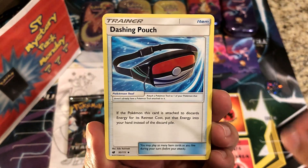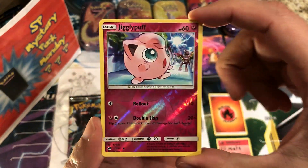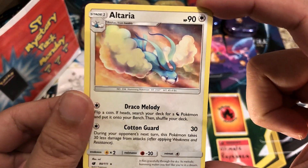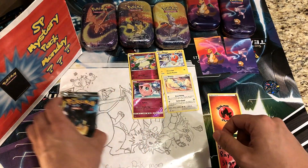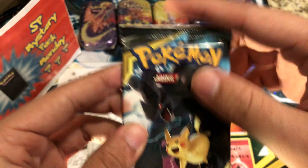What do we get from Crimson Invasion? We got a star, Jangmo-o, Feebas, Stufful, Mischievous Lightning Energy, Dashing Pouch, Haunter, Lucario, reverses, a Jigglypuff, and the rare — a regular rare Altaria. Very nice artwork though.